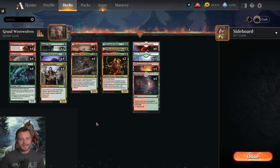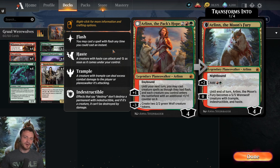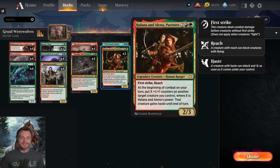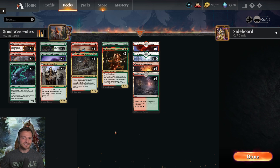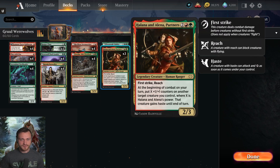Lastly, Halana and Alena is a fantastic card. I've basically never been impressed with Arlin. If you wanted to cut one copy of Arlin and go up to one Halana and Alena, and put that fourth slot as the Oven-Walled Oddity for some hasty trample threat, that's totally fine. Arlin is okay sometimes but she's never blown me away. Definitely play Kumano, definitely play Play with Fire, and play whatever four-drops you want — you'll do just fine.